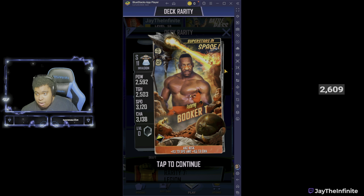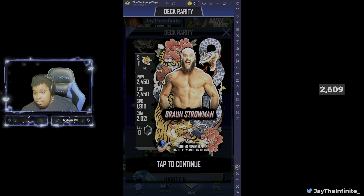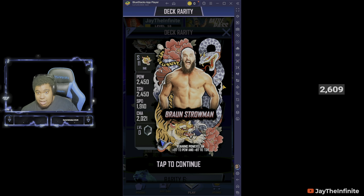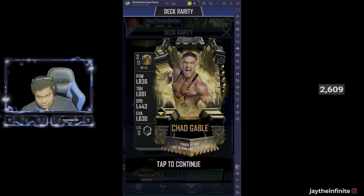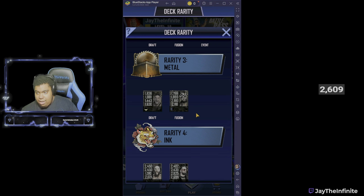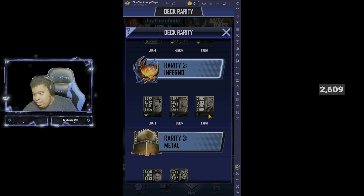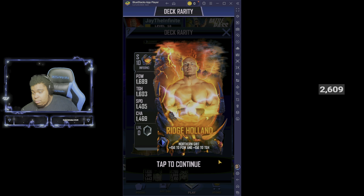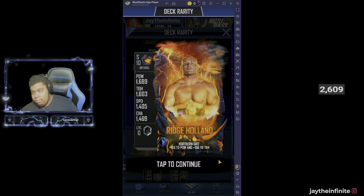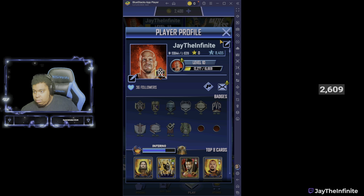All the cards they have added for the new season look really awesome, really cool. The Invasion card looks really awesome too - the Booker T, the old-fashioned Booker T. Ink tier kind of reminds me of like a tattoo card or whatever. Even Metal tier kind of looks awesome as well - it gives me that gothic kind of feel to it. The fusions look really cool. But those are the only tiers that have been added.